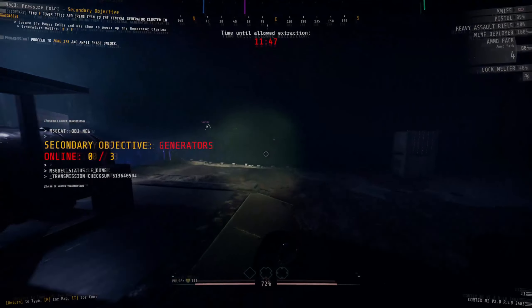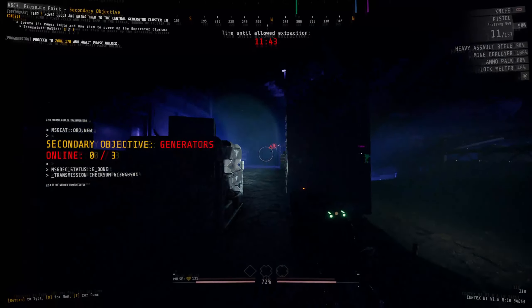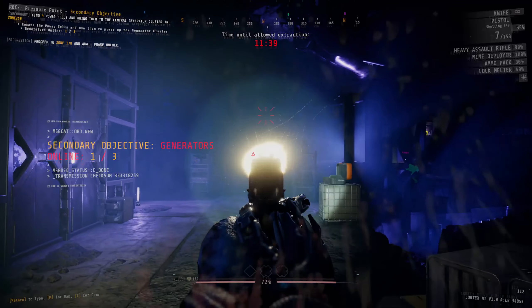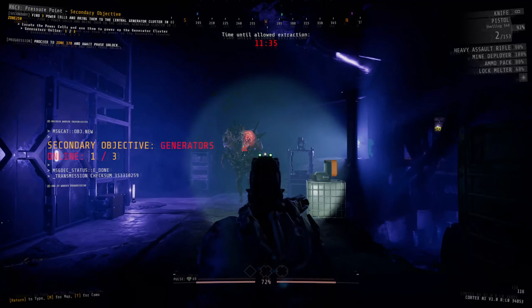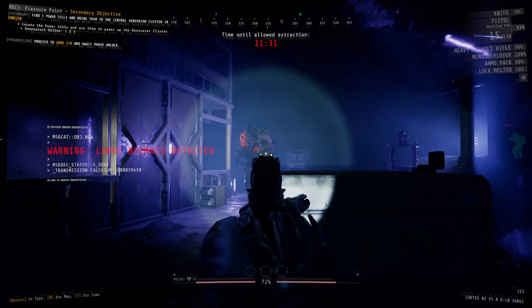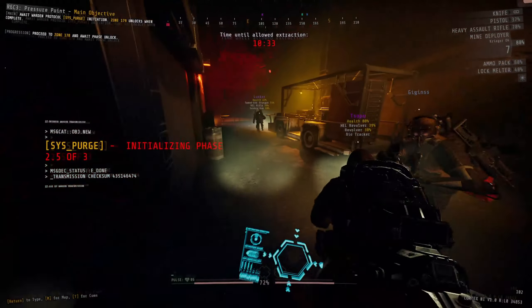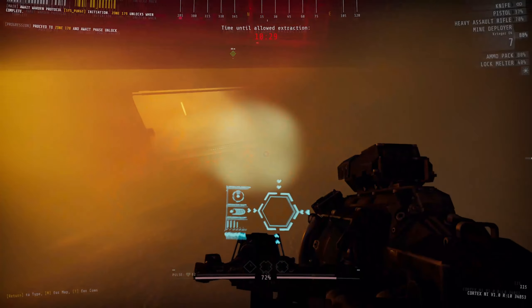The very first power cell is located somewhere inside zone 250, along with resources and a fog turbine. For main objective runners, I recommend coming in here anyway because entering this zone unlocks two security doors later on the main route — specifically to zone 176 and zone 177. If you're just doing the main objective, grab the resources and head back south to the security door to zone 175. For everyone else, grab the power cell, plug it into the generator cluster. I typically ignore the fog turbine as long as the run is going well, since the infectious fog won't be a major issue until near the end.